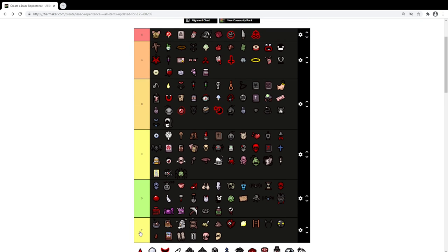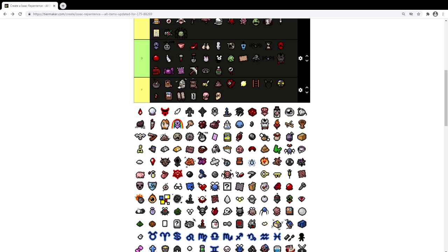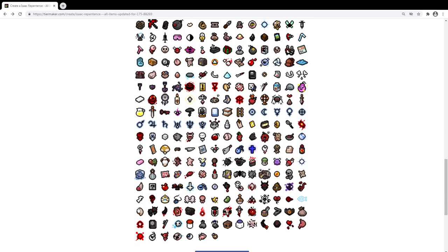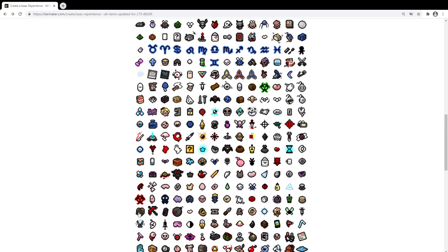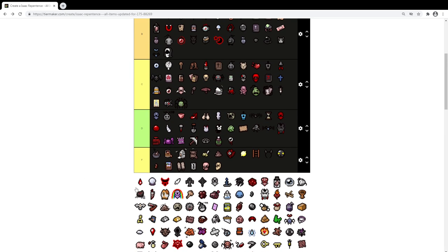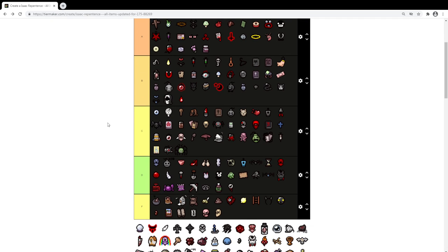Now this one — I think that's Anemic. Let me see — if I can see the other item I might have an idea. I think this is Samson's Lock. I'm going to put it at B tier because every time you get hit you generate more damage, and that lasts for the whole floor. The downside is you can't use it for the Lost, and for the Keeper it's a bit more precious since you have limited coin hearts.